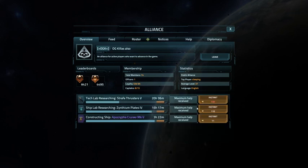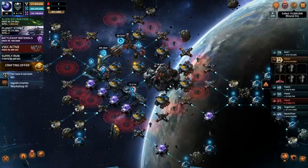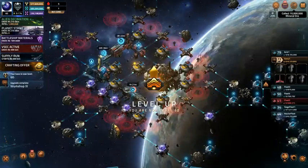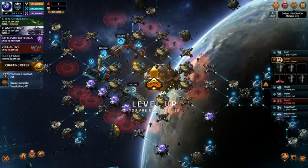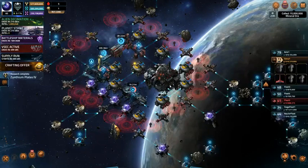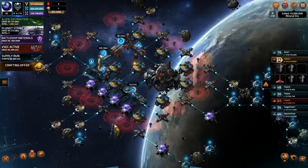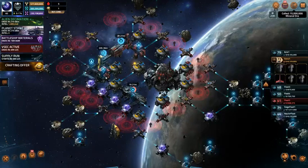Upgrade completed. Then I'm going to open up my ship lab. Research completed. You just watched a thousand coins break me up to level 60. New level achieved — all right, let's see what that did for me.